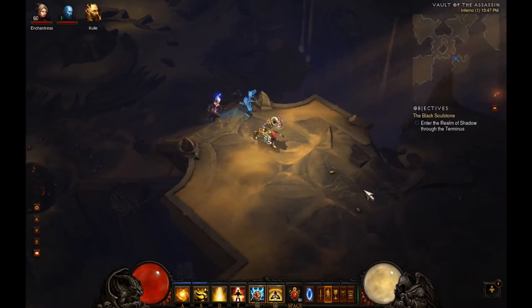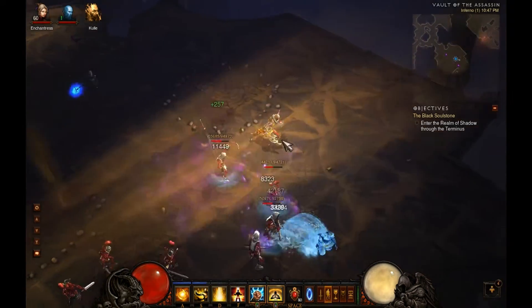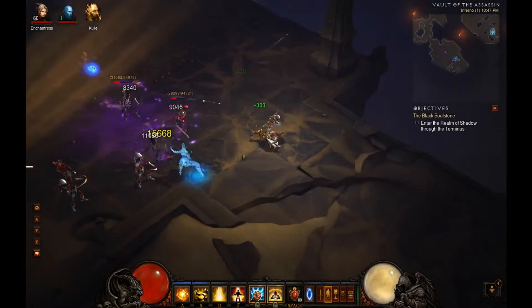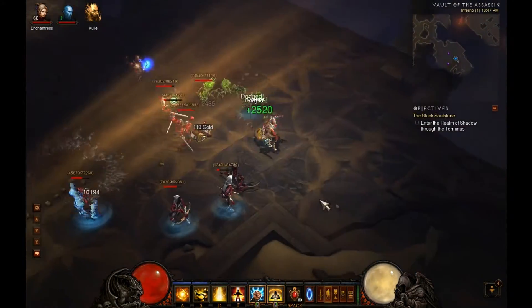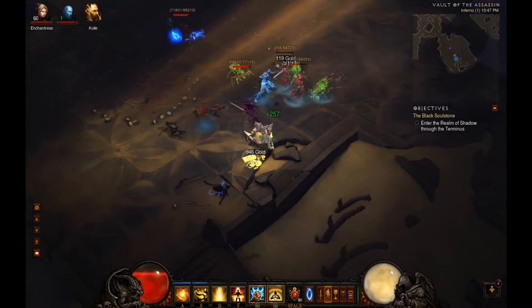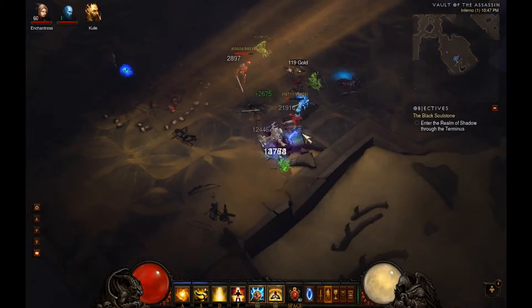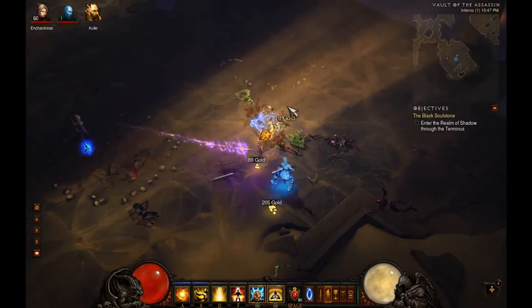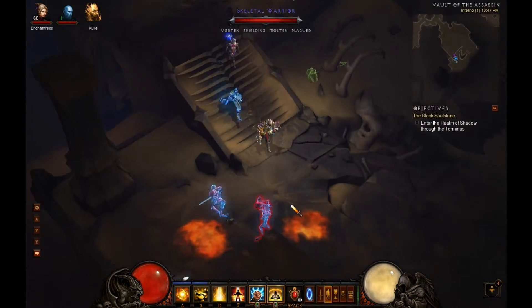Mystic Ally attacks about once a second. You can see the special attack there and they're slowed — he used it again. About four, five, six seconds is usually when he utilizes it. The reduced movement speed is decent, but not something that's overly beneficial.